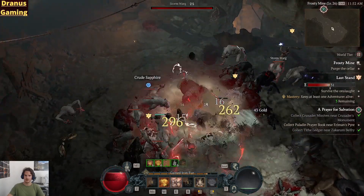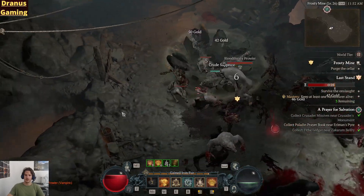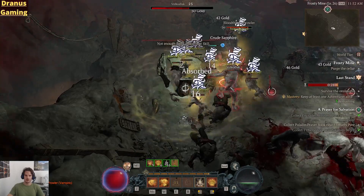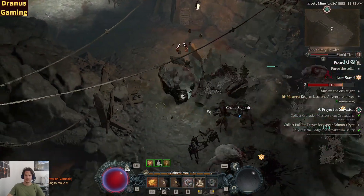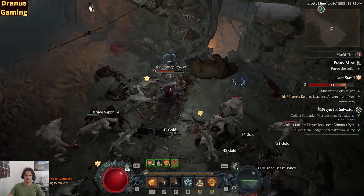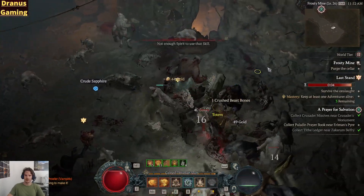More druidic offerings. These druidic offerings are for the druid-specific quest — this is for the spirit boons. It is really self-explanatory. So once you unlock this, you just kill enemies and you will find the spirit boons. And with this you can unlock your class-specific thing.